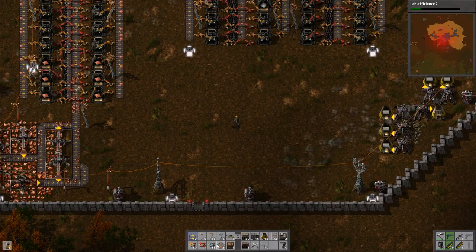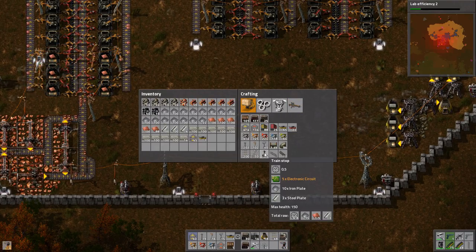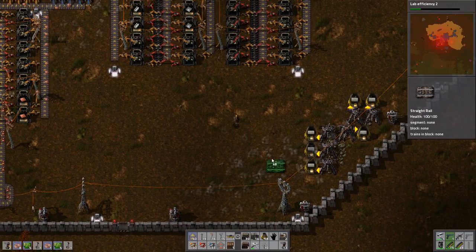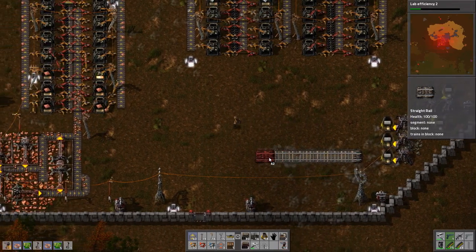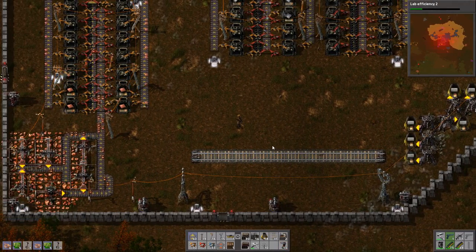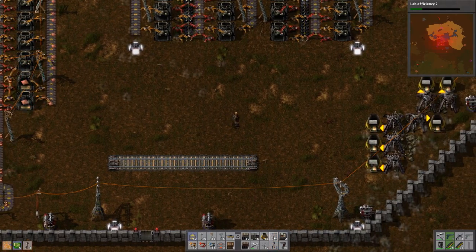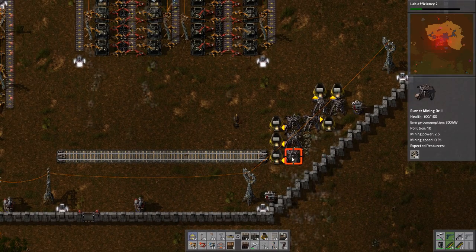We need train stops - we need one train stop per stop of course. Here is probably good. Trains are quite long so don't underestimate the amount of space that you will need. I think that's good and I will probably just extend a little further once these are done.